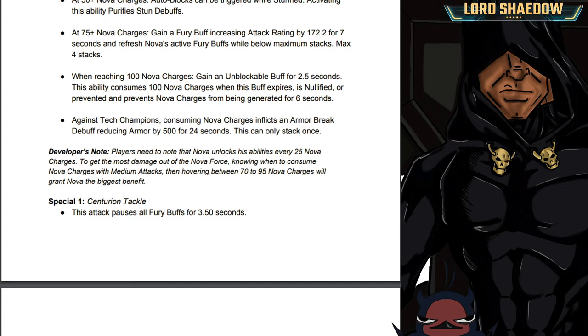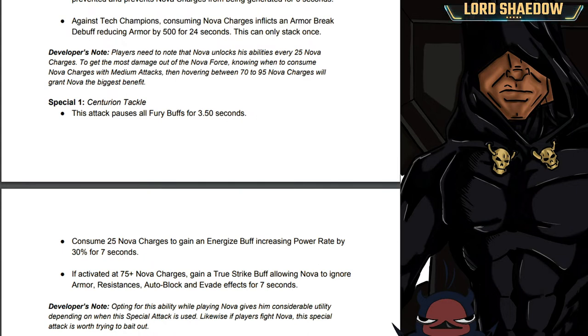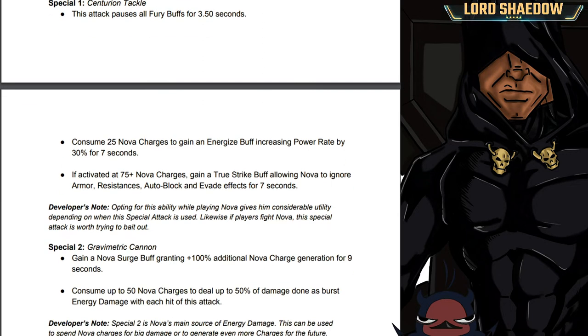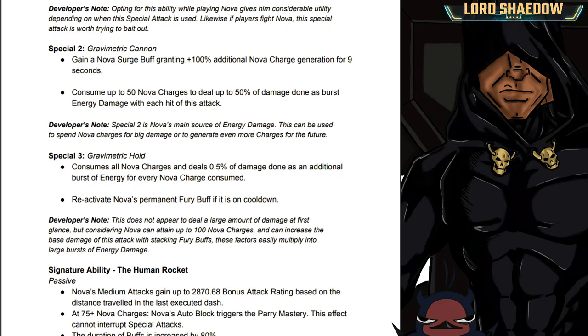Looking at his special attacks briefly: the dev note says opting for Special 1 gives Nova considerable utility depending on the situation, and if fighting Nova this special is worth trying to bait out. Special 2 is Nova's main source of energy damage — the big damage. It can be used to spend Nova Charges for big damage or to generate even more charges. Firing Special 2s frequently can help maintain that optimal 70-95 charge range.